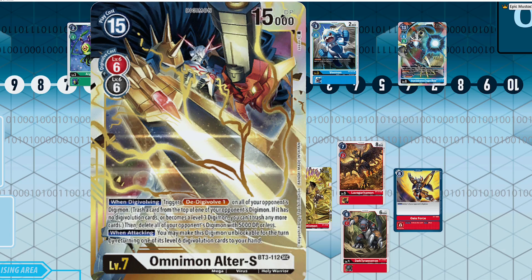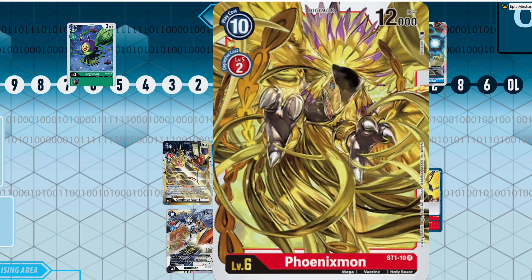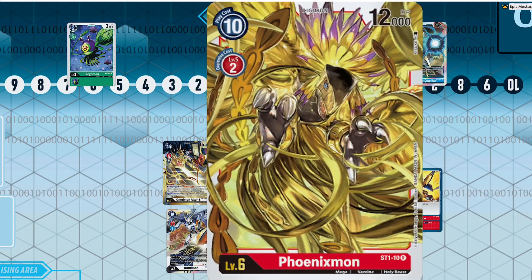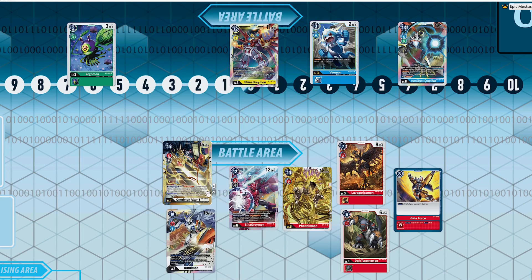Not only that, you get to make Alter-S unblockable when attacking — so pair Alter-S with an already established tier one deck and this is a recipe for a very powerful and pretty simple deck. You're basically just playing vanillas and going into Omnimon. But then you also have something like Blitz Greymon, which is a 12,000 piercer.